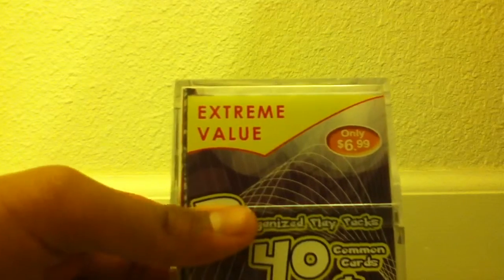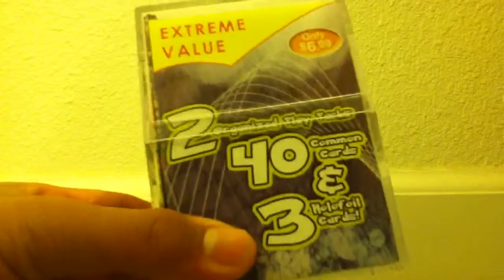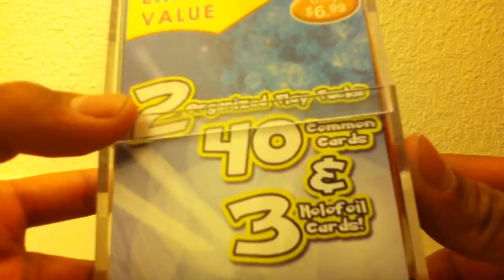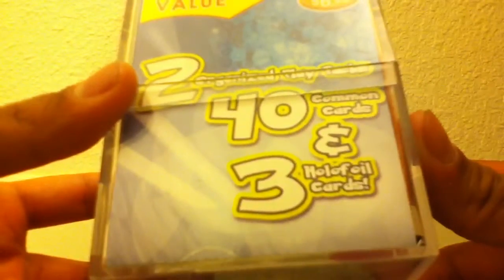Hey guys, Charmander Gold Star here, and today I have my second value box of the organized play. It's extremely rare. I can't believe it was at Target. Only $7. It comes with two organized play packs, 40 common cards, and 30 hollow foils.